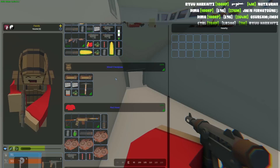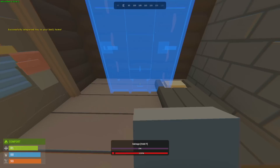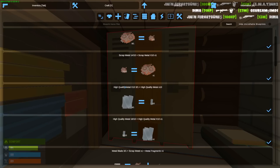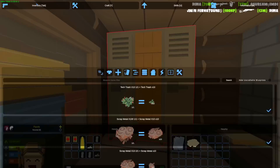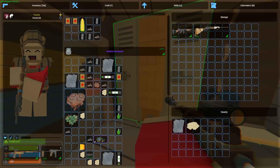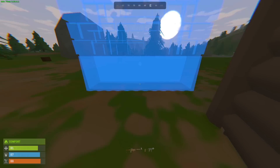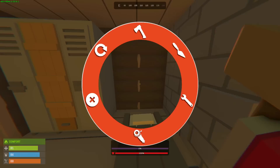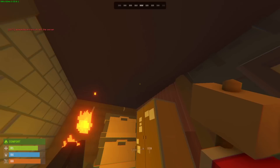We are back in base. Put the locker right over here — it's time to start salvaging everything. We got a stack of tech trash, two stacks of high quality, a stack of cloth, and a lot of scrap — 100 already. We got quite a ton of guns too, some attachments — a 4x scope and a muzzle. With the high quality metal we can already start upgrading the base — we can upgrade about four walls already. Let's start upgrading the wooden parts and maybe the roofs as well.